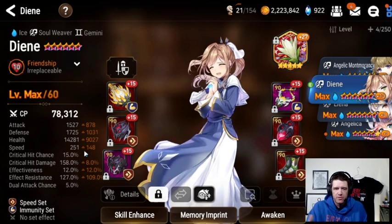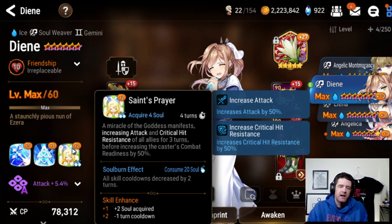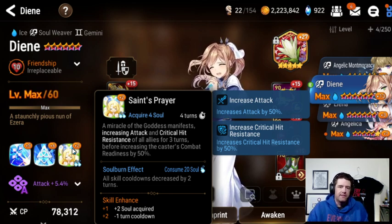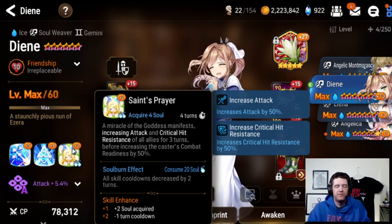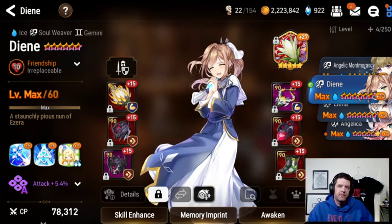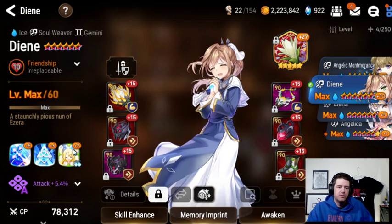Because she cycles so well — she gives herself 50% attack bar boost on her skill 3. When she does her skill 3, she gives herself 50% attack bar. So if she's fast, depending on the speed RNG, I've actually had her do her skill 3 and then her skill 2 before my SSB has ever even moved, because my SSB is quite slow.